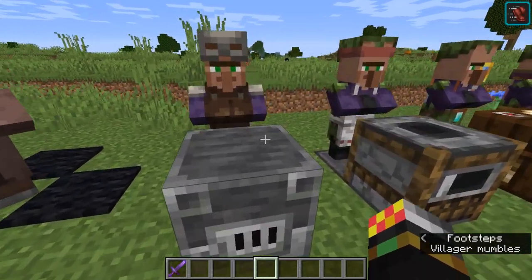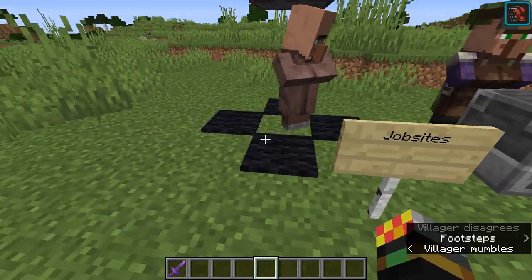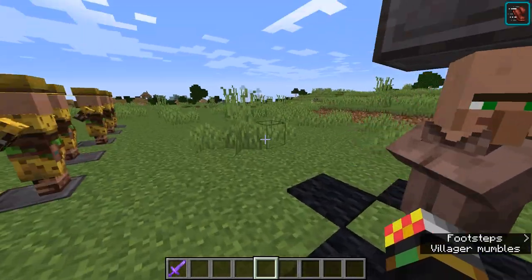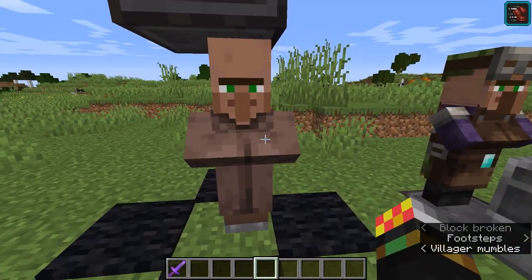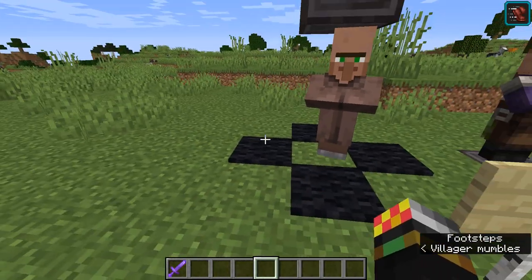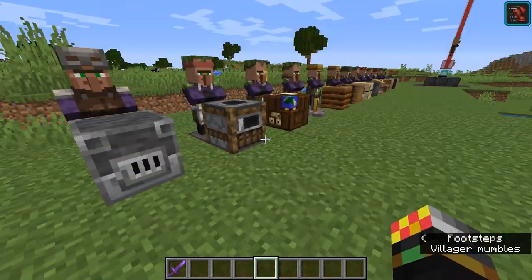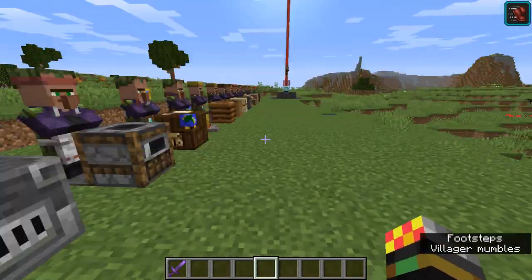Another important thing: a villager who has not been traded with at all — if you break their claimed job site, they will go back to unemployed, roam around, and if they find a new job site they'll change profession to match it. However, if even one trade has occurred with that villager, they will retain their job type permanently — even if killed and cured, they'll still be the same job type and retain the same trades. This is the same mechanic you'd know from librarians where you break and replace lecterns to fish for a good trade.